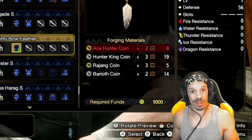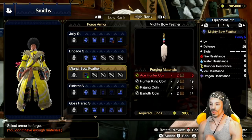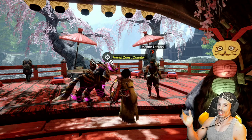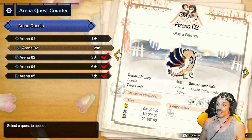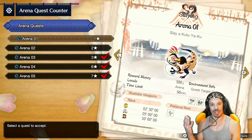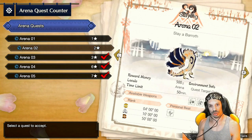What are arena quests? Arena quests can be found with Master Utsuchi in the Gathering Hub. You are offered these arena quests based on your hunter rank — you can see the level on the right side of the quests. Arena one is HR1, arena two is HR2, and so forth.